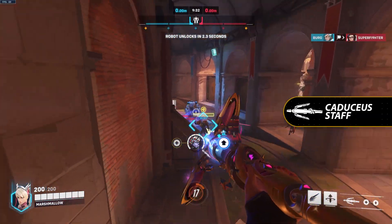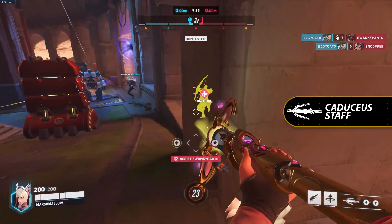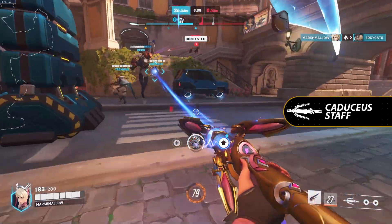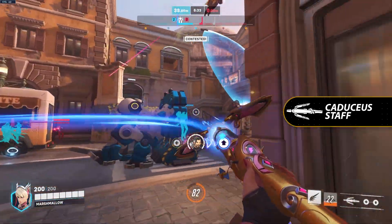Her primary fire uses her Caduceus Staff to channel a yellow beam of healing onto a targeted ally. Mercy can maintain the beam as long as she's able to maintain line of sight with her target. Her secondary fire also uses the Caduceus Staff, but this time it channels a blue beam that increases the damage done by her target.